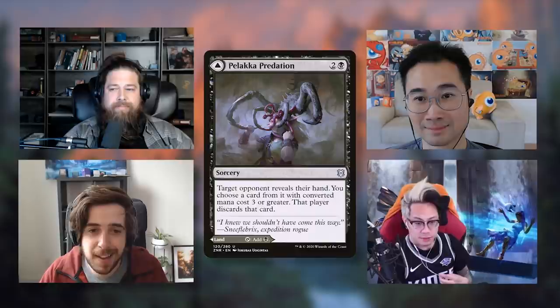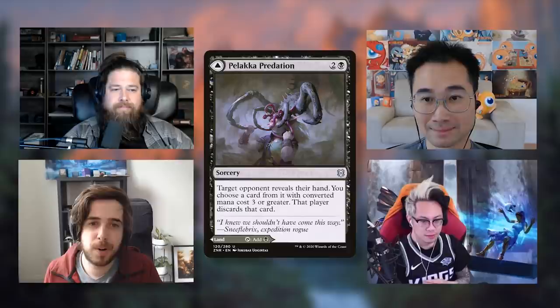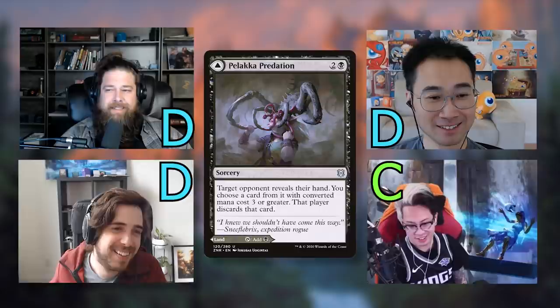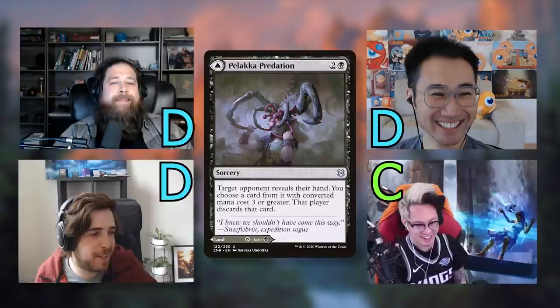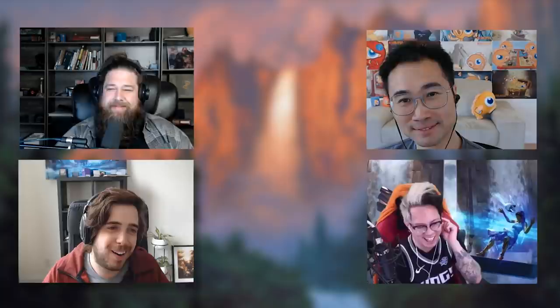Pelakka Predation is a three-mana sorcery where target opponent reveals their hand and you choose a creature card with mana value three or greater for them to discard. Richard, Seth, and I gave it D; Krim gave it C. Targeted discard is just bad in Commander — it's a one-for-one against one player, and you'd never want to cast it. Everyone agrees it's not exciting and we'll move on quickly.